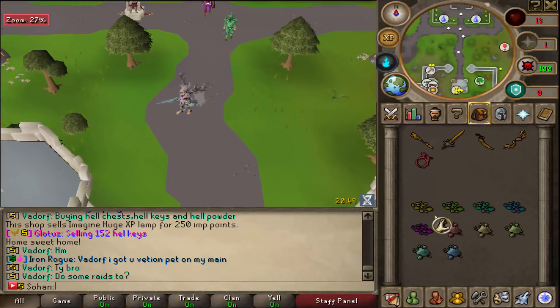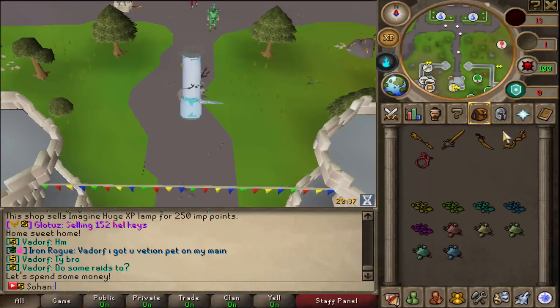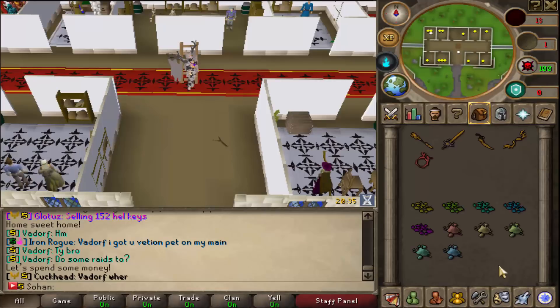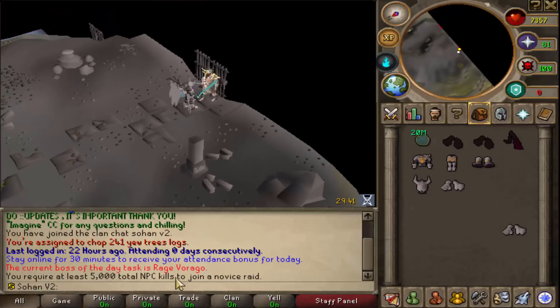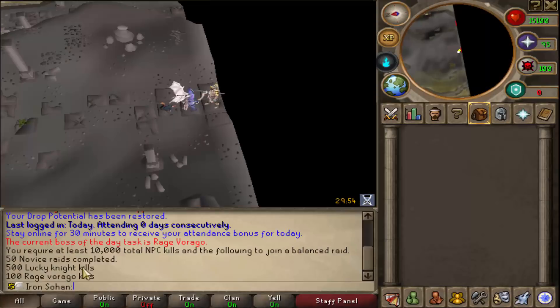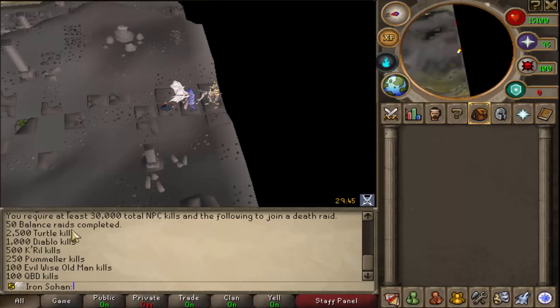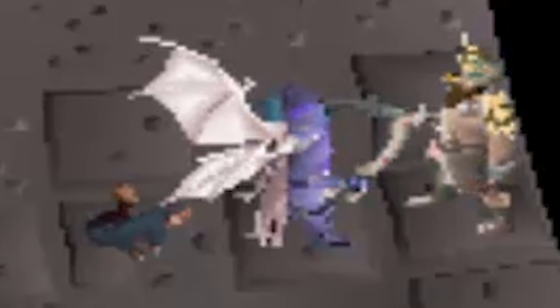The second thing you need is a grip, ranging from 10% all the way to 100%. There are 3 different ways to get one. The first way, which a lot of people do, is through raids. There are 3 different types of raids — obviously the best ones are death raids. To join a novice raid, you need at least 5,000 total NPC kills, and it costs either 5 troll or 25 donator points to enter. For balance raids, you need 50 completed novice raids, 500 lucky night kills, and 100 rage virago kills. For death raids, you need 50 balance raids and 2,500 total kills — there are a lot of requirements, but it's by far the best option.